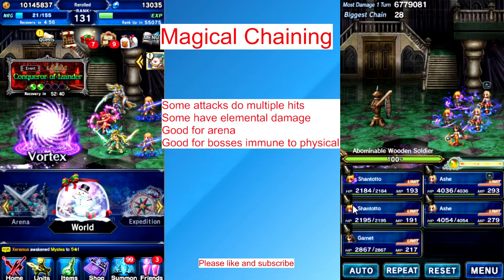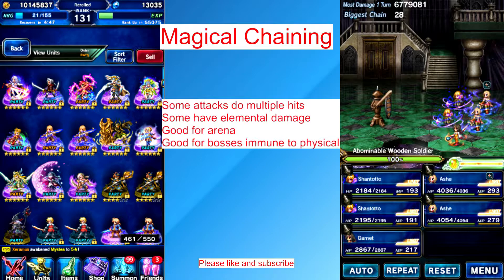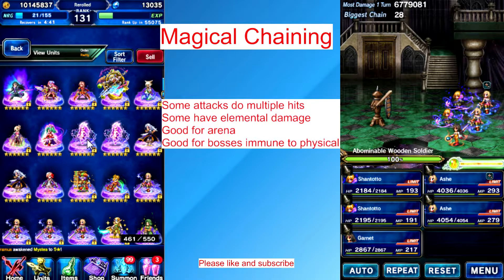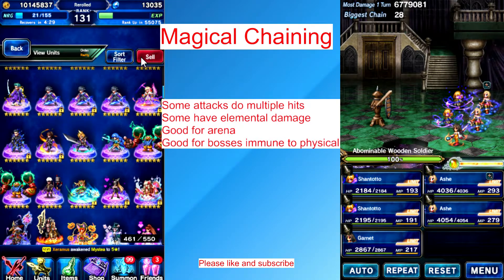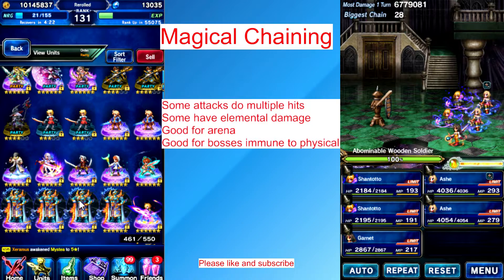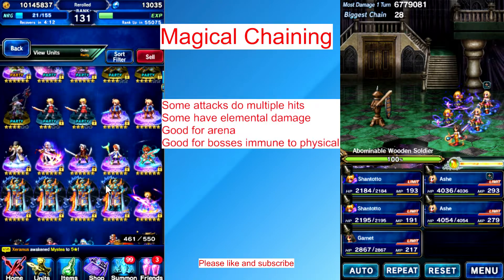I'm free to play so I don't have the best units for chaining. You can use Ash, you can use Shantoto. If you're lucky enough to get Transtera, you can use Transtera. Christine — the Christmas unit — if you're lucky. Victoria can chain too; she does multiple hits. Not every magic user can do multiple hits with their magic damage — some are one hit, but they'll increase power every time you use it in consecutive turns without dying.